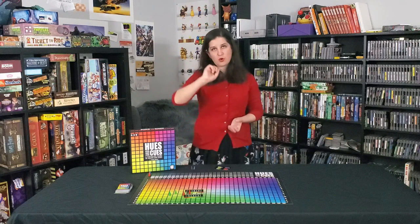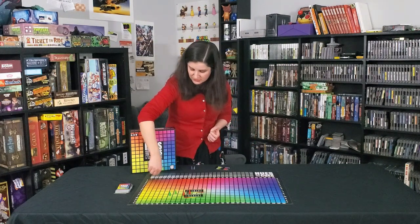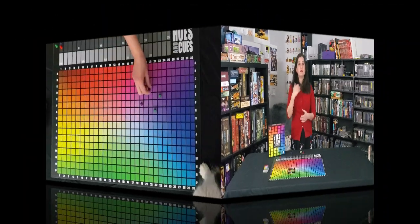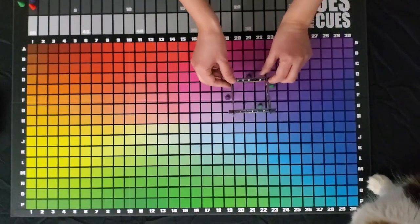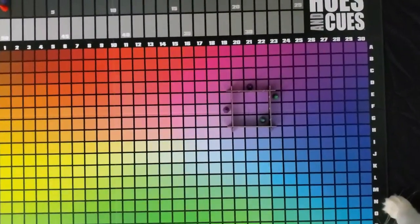Red receives three points this turn and they would advance three points on the scoring track. The person giving the clue receives one point for each person inside the square. That is the end of that round.